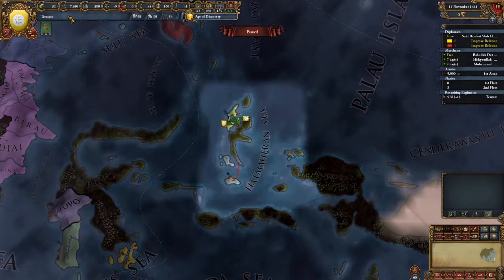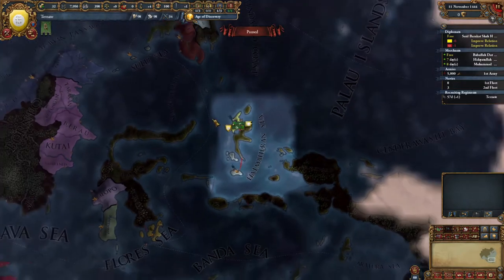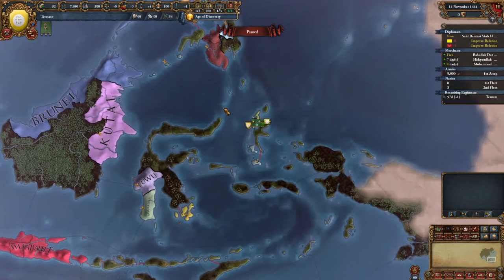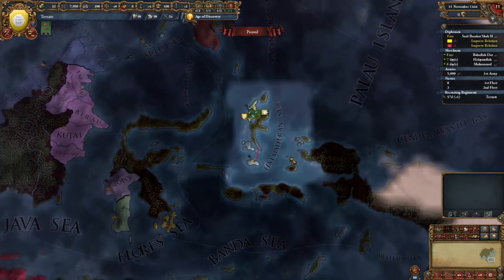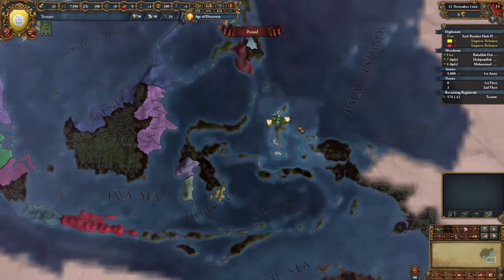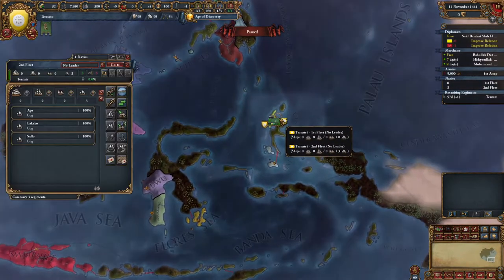Hello everybody and welcome back. I am KRX, and we're going to be doing opening moves for Tornate. It's part of this quick start guide. We did the setup in the last episode, looking at the strengths and weaknesses of the country, getting all the estates set up, and thinking out the initial moves. Tornate is actually an interesting country because it's so isolated and alone, and it has a bit of a slow start because of that.